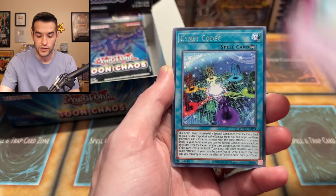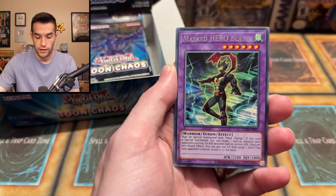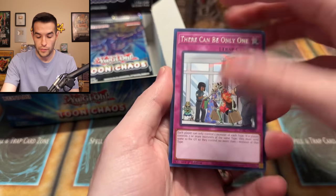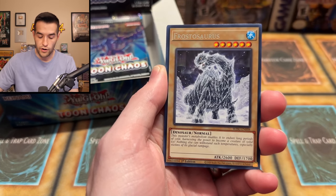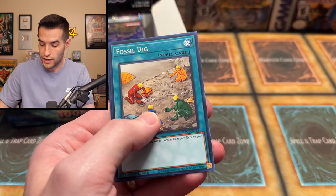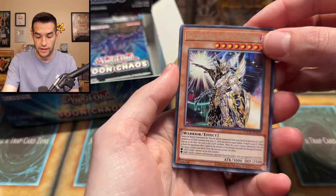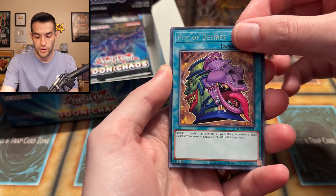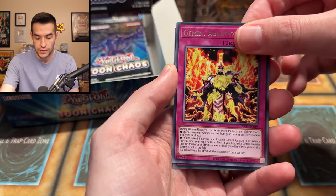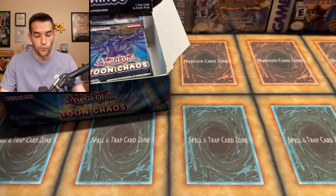All cards are rares except for the foil slot — you get a guaranteed super, and you can get an ultra or a collector rare. No pack trick needed — I was right to wait. I did throw in another collector rare set of Wild Survivors. We have the card Frostasaurus — a Ruxian special — right into the super rare. Hungry Burger, very nice! Alright, Toons, let's go. Gear Freed, we have Pot of Desires — good card. We have Toon World, Black Forest, Gemini Ablation, and Toon Terror.